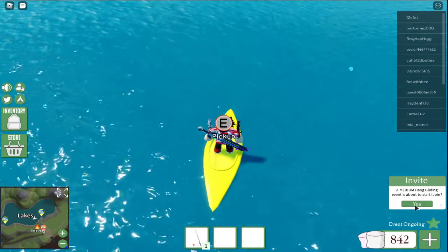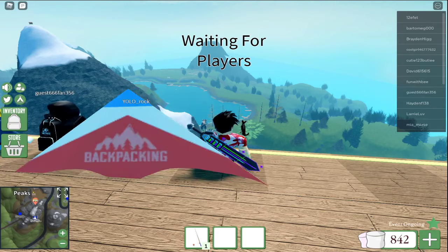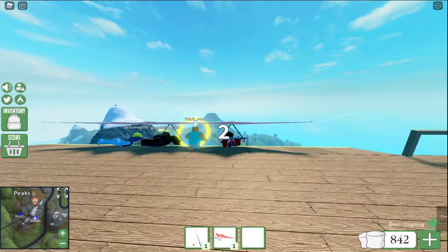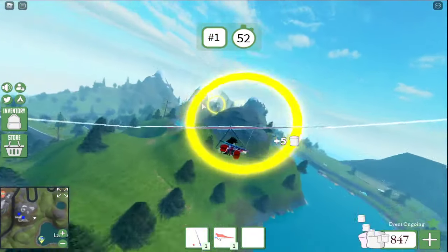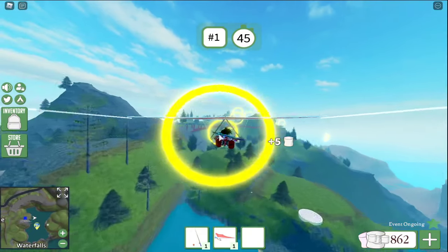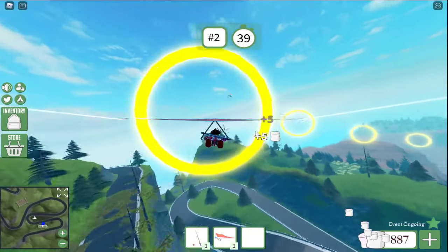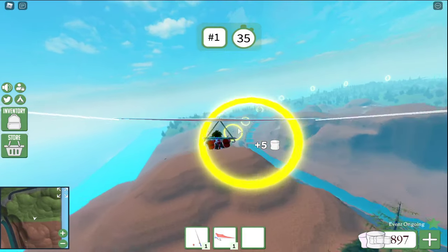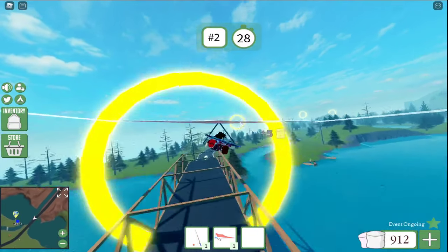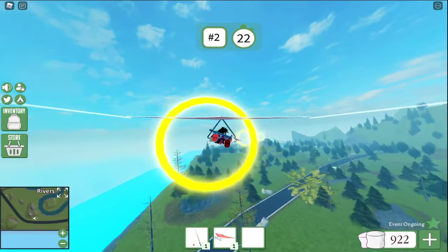We're going to go to the hang gliding event real quick. What you want to do is just come here and wait for it to start. You want to put your mouse through the loops, because every single circle you go through gives you five marshmallows. Make sure you do not hit anything or go too high up, because once you start to lose speed you're pretty much done. The more speed you lose, the less marshmallows you get. Go as fast as possible while collecting marshmallows — just go through these loops. This should give you just under 100 each.